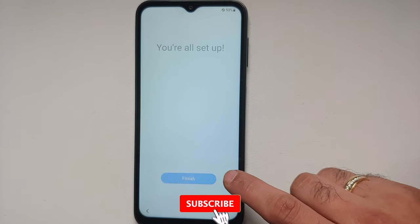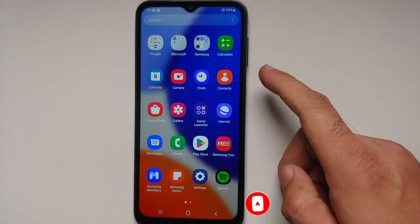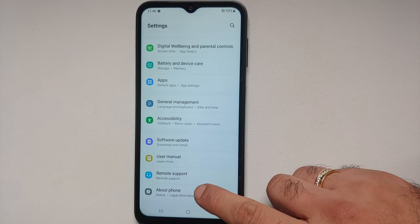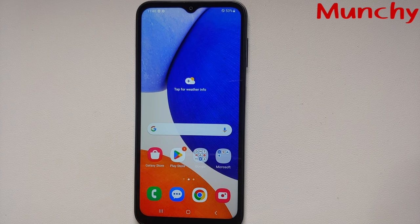And bam, there it is — we are on the home screen. Let us go into Settings and then About Phone. There it is: Samsung Galaxy A14 5G. No need to cooperate with Samsung and the carrier with their inserting-the-SIM games, just for initial setup.